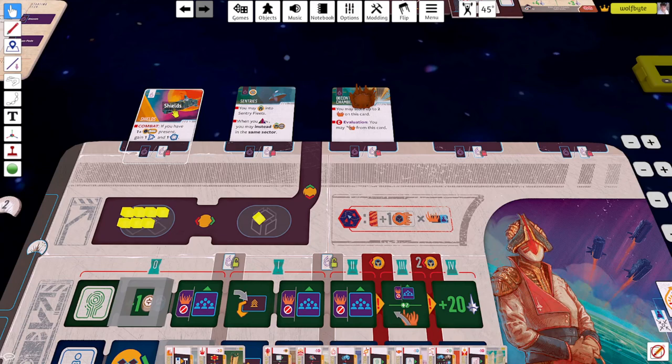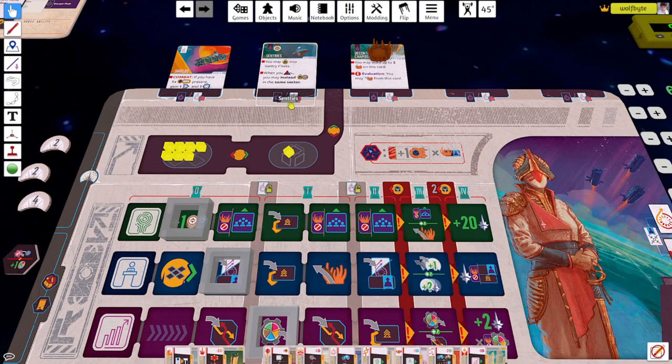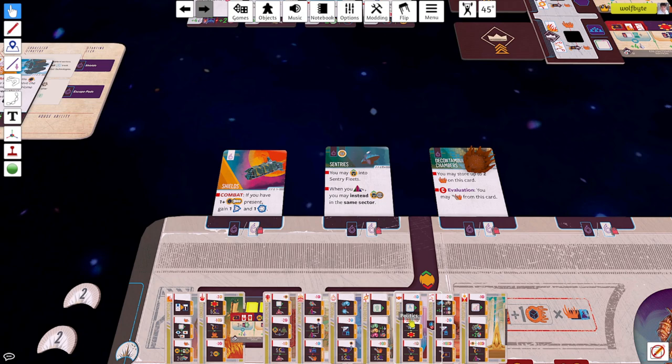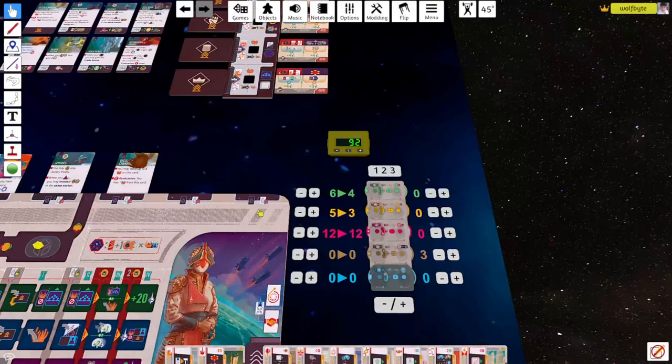Looking over at my technologies: I've got my upgraded shields. I've unlocked one spot where I can upgrade my technology and I chose to upgrade my starting technology - my shields. I'm running with sentries; I've got a couple of those out on the board, a couple of fleet power with sentries, and my decontamination chamber does have one corruption on it but there's space for one more.